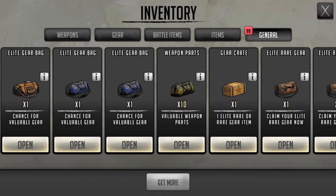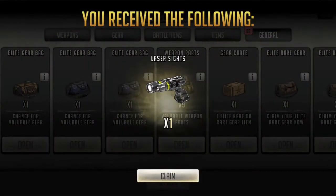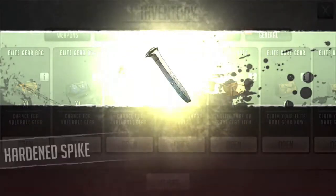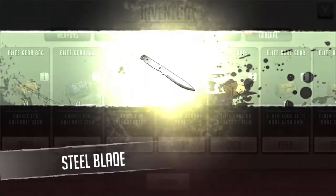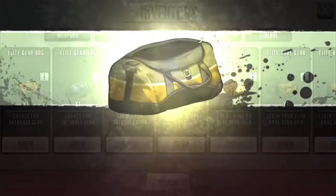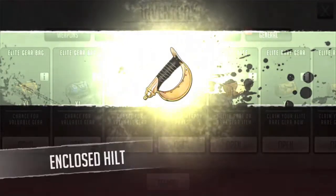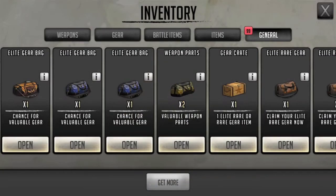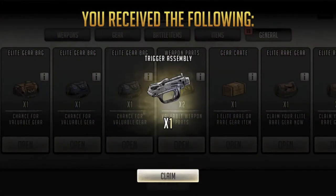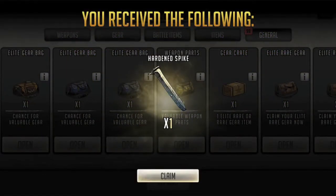Here we have our weapon parts mystery bags — we get 10 shots at it. We're going for the big items, let's see what kind of luck we have. First one: ardent spike. Laser sight. We can craft all these — we kind of want those top four specialty items. Not getting a lot of luck so far. Still blade, more spikes and blades, that's all we're getting besides that one laser sight. More spikes — close, but not much better. Craftable as well.